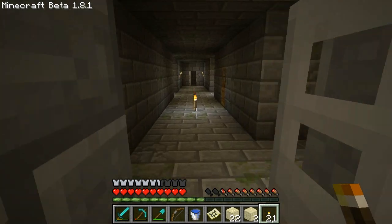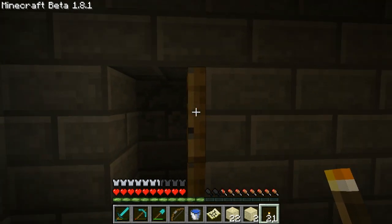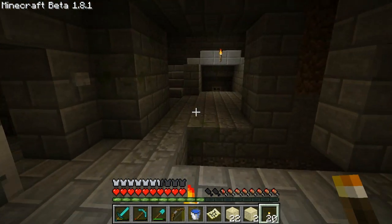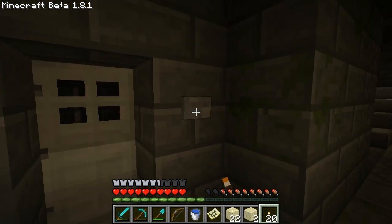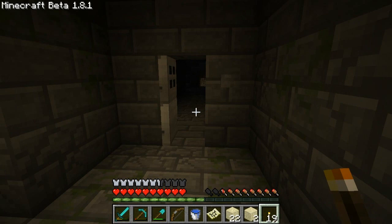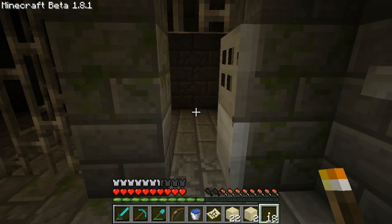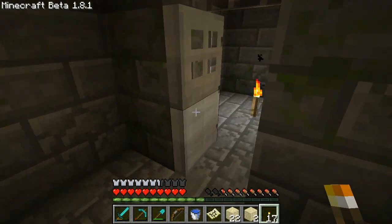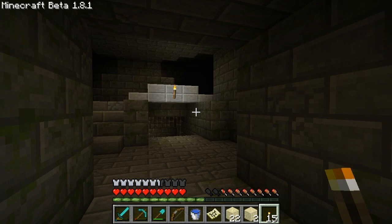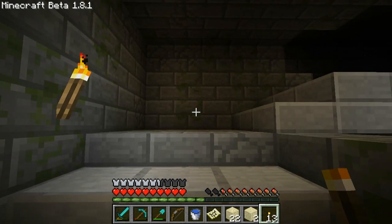Apparently there were prisoners that were left in the jails in the stronghold at some point. The architecture that the previous inhabitants of this world had... wow, there's a button. I'm kind of worried that there might be traps or something in here. I don't know what to expect. Apparently they left some people in jail and those people mutated into zombies over the hundreds of years as the rest of the population died out. And now that's what we're left with here in Minecraft.